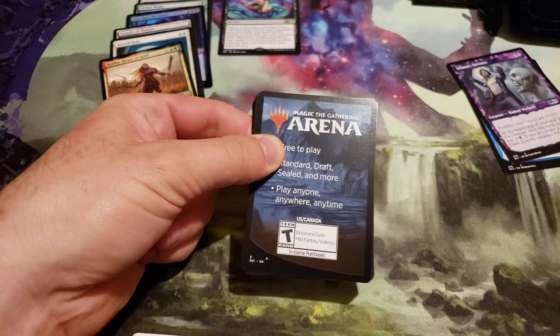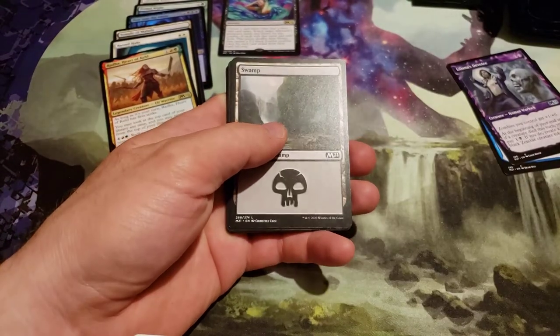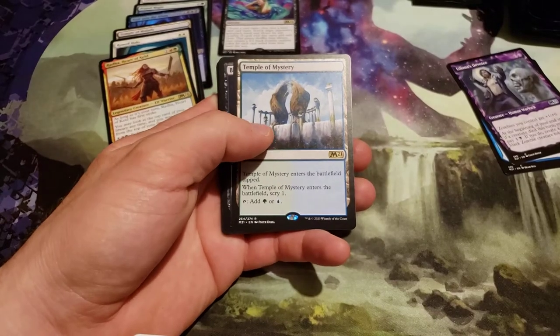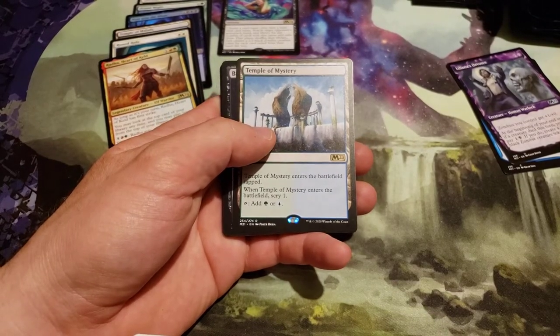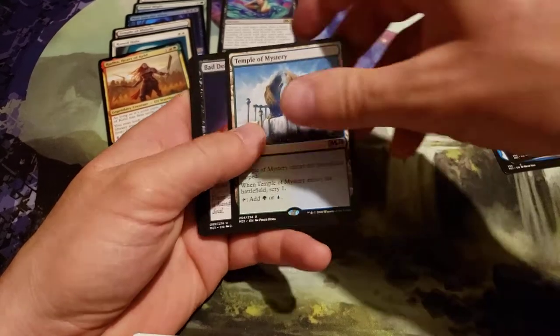Have I got a mythic yet? No, I have not gotten a mythic yet. And we got a Temple of Mystery — enters tapped, when it enters scry 1, taps for green and blue.